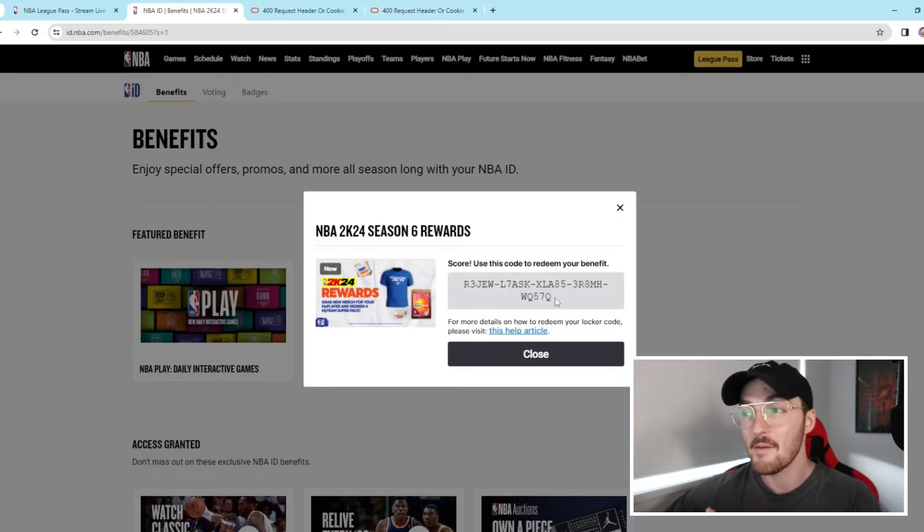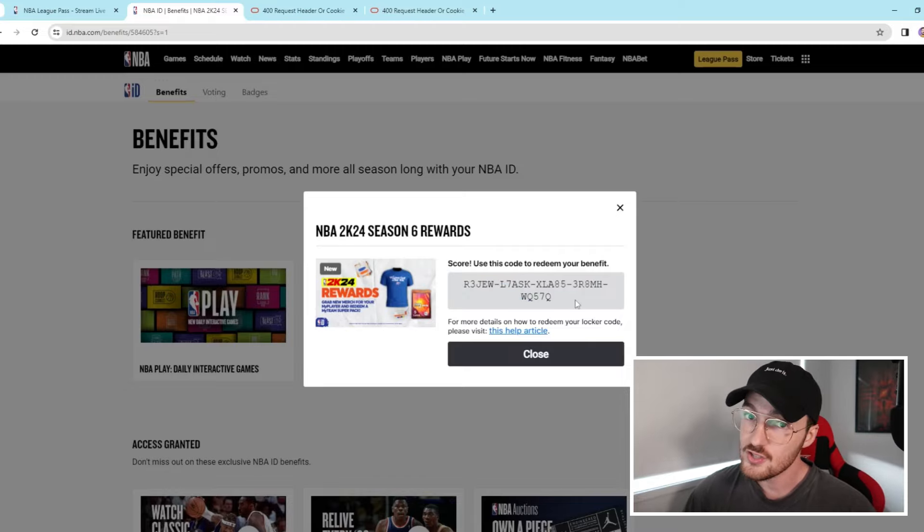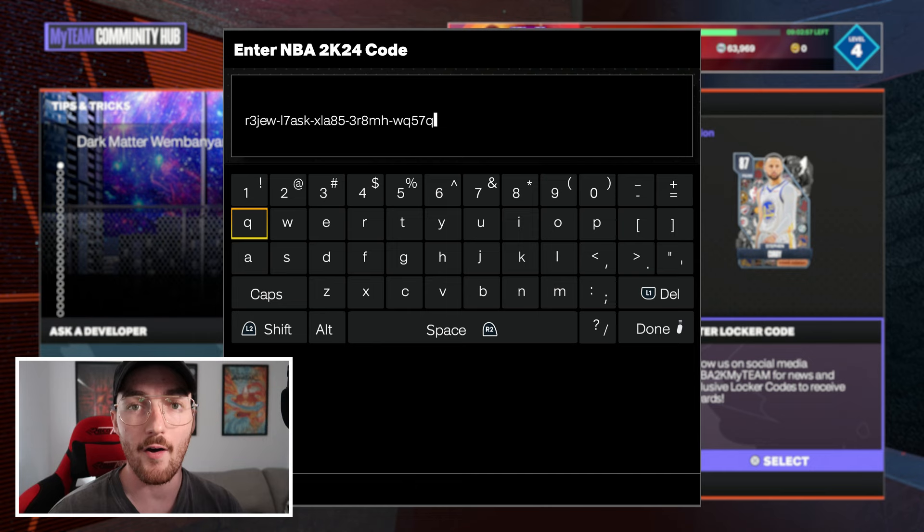Do not bother trying to type my code in because by the time you're watching this I've already used it. But that locker code should give you two non-sellable Season 5 super packs, giving you multiple chances at a free dark matter, 100 overall — or even a galaxy opal or pink diamond. Consider it a win.